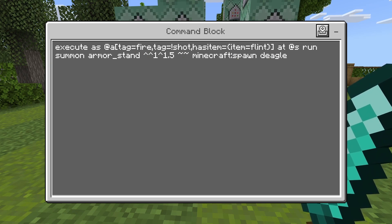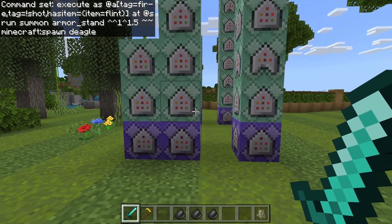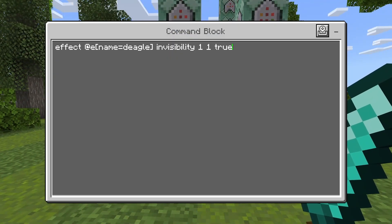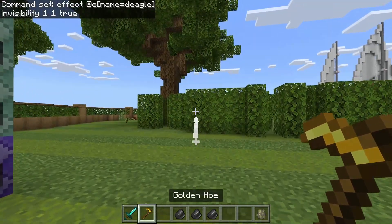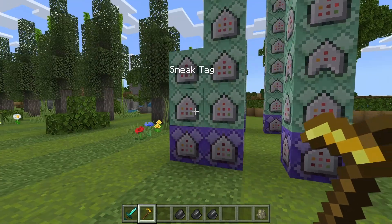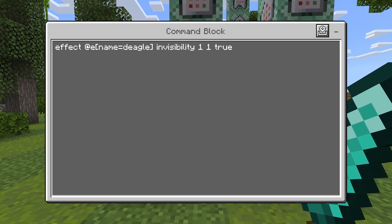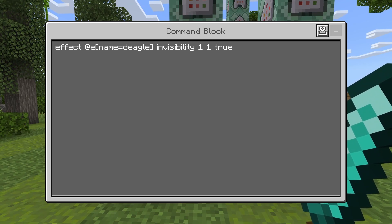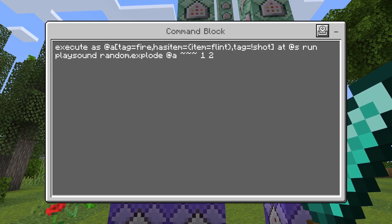The reason we're summoning it like this is it's going to summon it in front of the player's face and also make sure it has the same rotation as the player. Then we're instantly going to give the armor stand invisibility — if you see when I'm firing, you can sometimes for half a second see the armor stand immediately when you fire, but it's usually not super noticeable. That's because we're giving it invisibility in the very next chain of the command. Then we play a sound, checking again for the tag 'fire', no 'shot', and flint present — if so, play a random explosion sound.